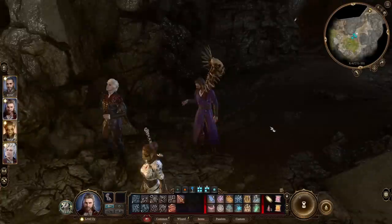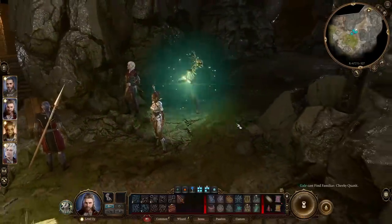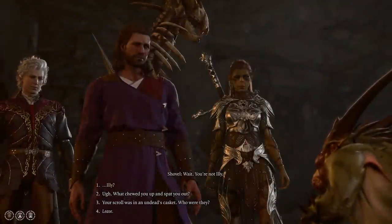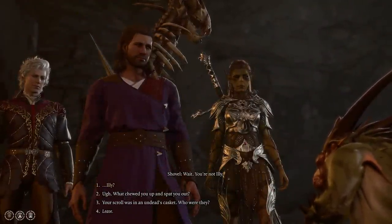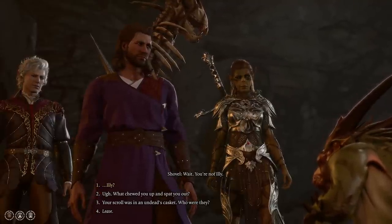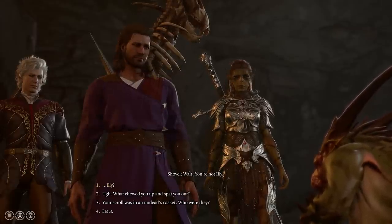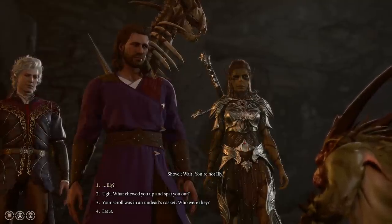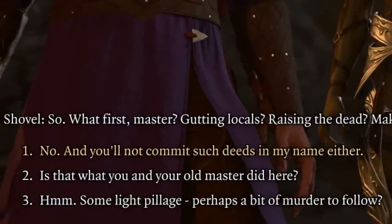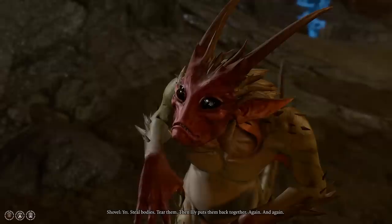Personally I'm probably just going to use it on Gale, since him having a summon especially early game can be quite useful. With the character you're going to give the summon to, let's use it and spawn in Shovel — who is actually an achievement when summoning him, with some delightful dialogue you'll hear. You're going to have a conversation with Shovel and you need to successfully complete it. Take the first option six times, then the second option on the seventh choice, and then the first option on the final eighth choice. Basically, always take the first option until you come to the line that says 'no you won't do deeds like that' — essentially telling him he won't do what he just asked. At that point take the second option: 'is that what you and your own master did here?'